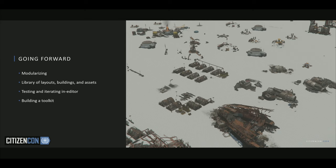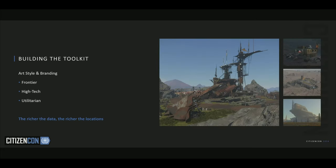To ensure fun gameplay and interactive sandbox activity, and also make sure all the mission stuff is there, we're building a toolkit. Let's look at some of the things we need to keep in mind. First and foremost, we've got our art style and branding — things like Frontier for our settlements, Hitech for emergency shelters, but also utilitarian like our bunkers and distribution centers. The richer the data, the richer these locations will be.